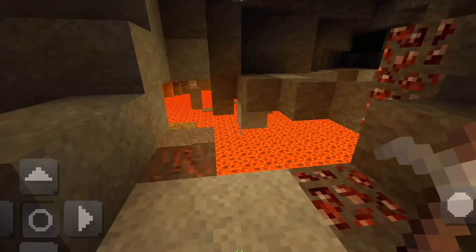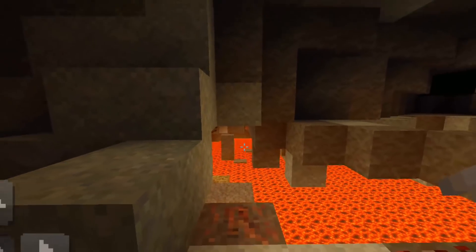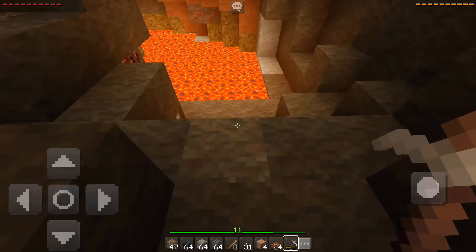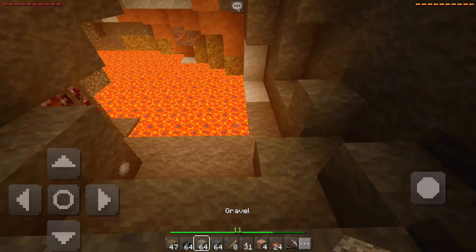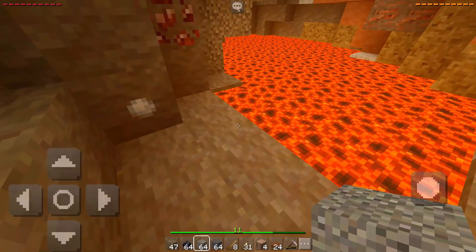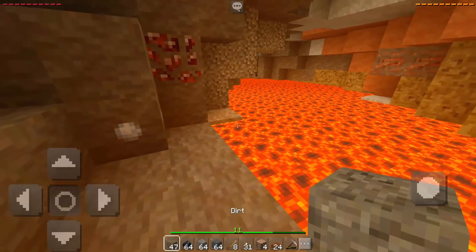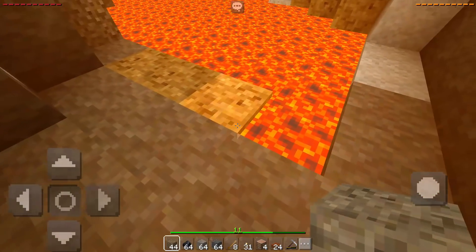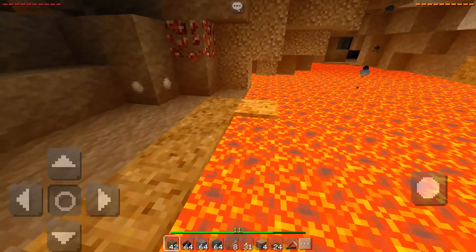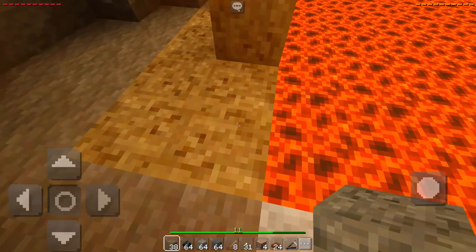There is a lot of lava — you can see the whole room is just full of lava there, and I'm really scared of maybe falling inside. This is gravel. I have to read the names because I don't want to pick up the wrong stuff. I'm gonna make sure there's no lava when I try to build up to the diamonds.